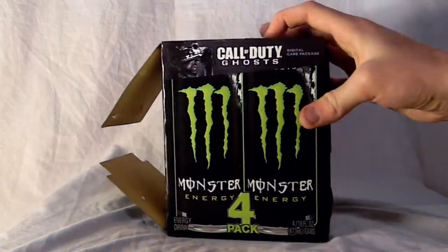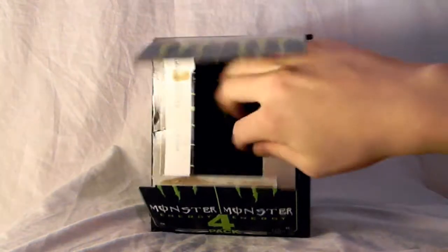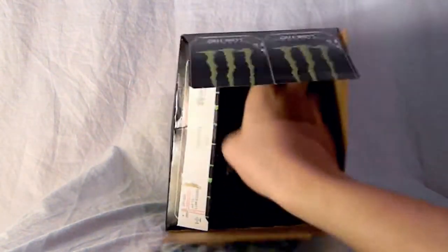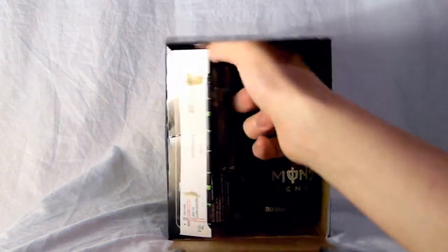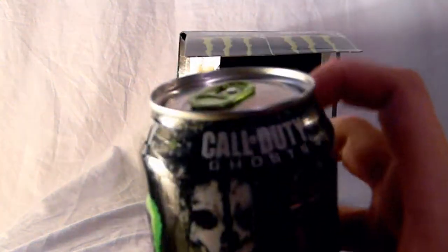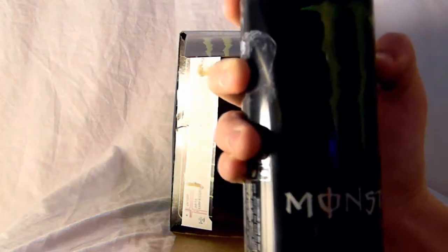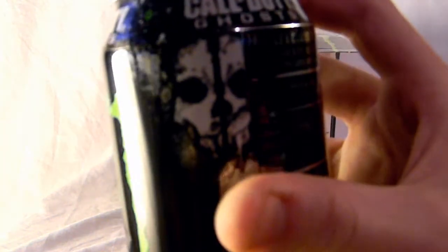Activision teamed up with Monster, and whenever you get a 4-pack of Monster that has the Call of Duty logo and Call of Duty branding on it, you will get a code inside for a couple prizes. You can be entered to win a next generation console, a TV, a surround system, and tons of stuff.